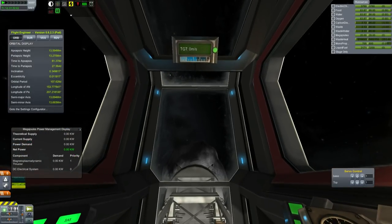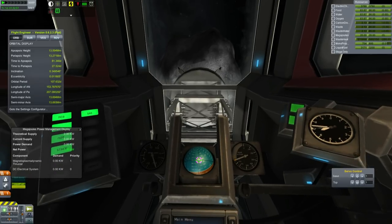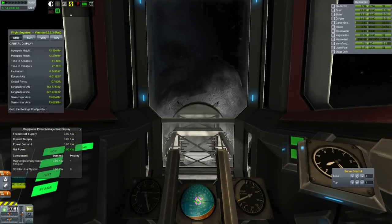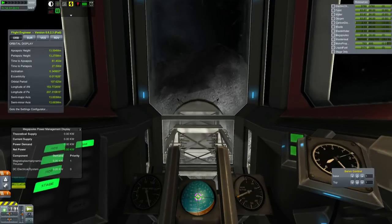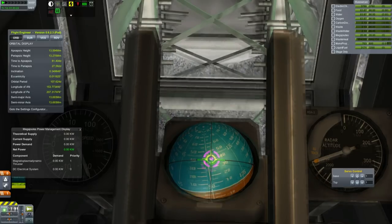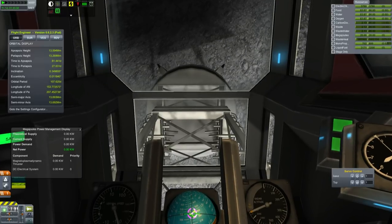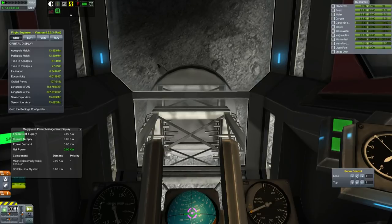One of the things that Kerbal Space Program doesn't really do yet is have these asteroids have natural rotation. That is a real problem for real asteroids — if you're going to try to land on it and adjust its orbit, the fact that it's spinning is a big problem. Anyway, I'm just going to be very careful. Coming in towards our target, lined up almost perfectly. Oh dear, it's just like playing that claw game in the arcade — only I don't win crappy prizes here, I get a giant chunk of space rock. And yes! We have an asteroid! Woohoo!